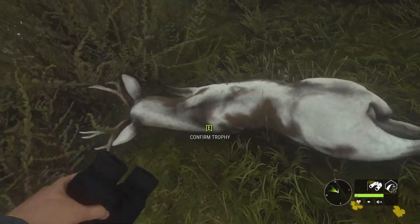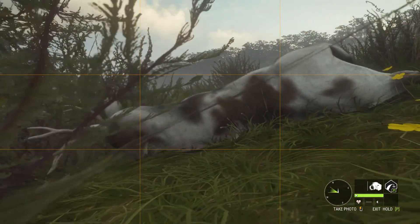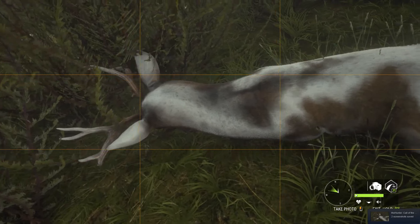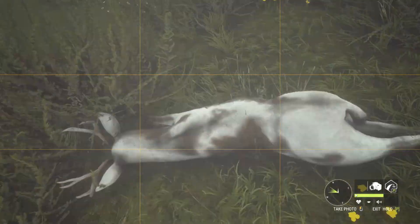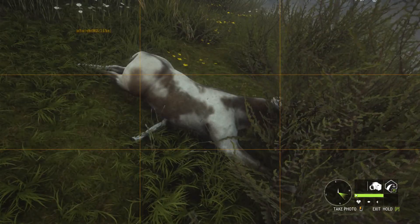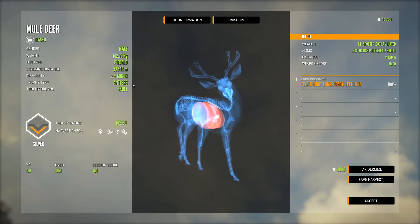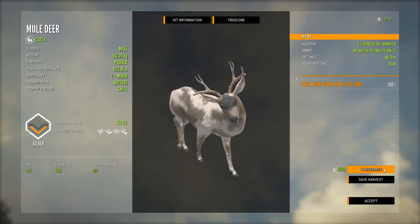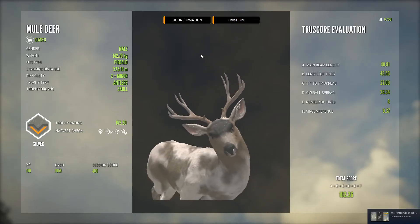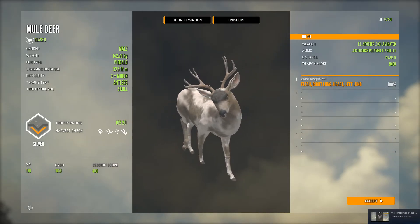I really like this piebald mule deer because there's heaps of white on them. Just get a photo. He's a little silver but that doesn't matter — he's a piebald, he's got 162.2, and we got him in the double lung heart. He's a decent looking one. I actually quite like this rack, so he's a pretty cool little trophy to get.